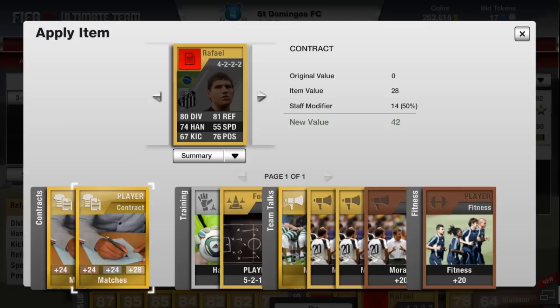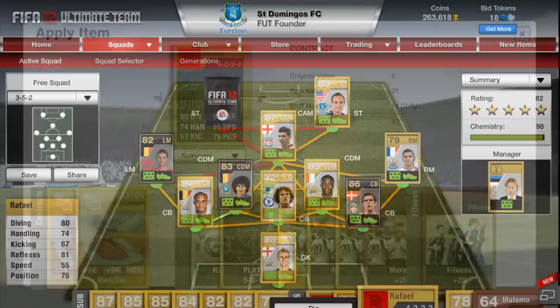So every time I apply a contract I get an extra 50% free on top of what I paid for. In the long run it can save you a lot of money. If you think about it, you get about 400 coins of free contracts every time you apply a card. So if you do this once for your whole team you'll get 4,400 free coins worth of contracts. If you have multiple teams like me, it's well worth it.